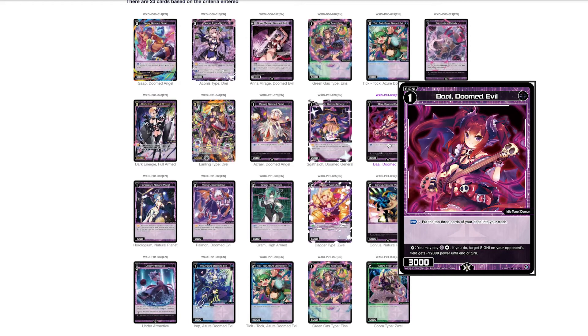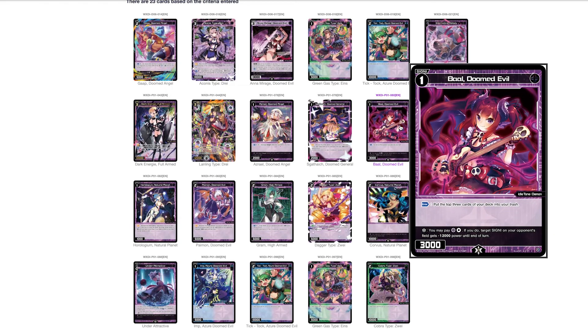We've got Ball Doomed Evil — it's a demon. Its enter ability is: put the top three cards of your deck into your trash. Its Lifeburst ability is: you can pay black, colorless — if you do, target signi on your opponent's field gets negative 12,000 power until end of turn. This is a good card. It has the demon subtype which is relevant for self-mill decks. It's black — the color that wants self-mill — it does the utility job of dumping cards and has an okay Lifeburst effect that you can use earlier on, which black lacks.